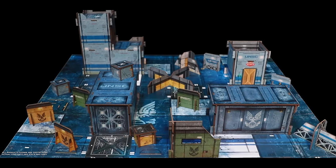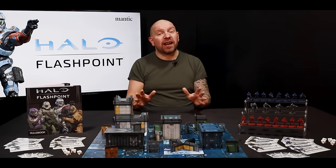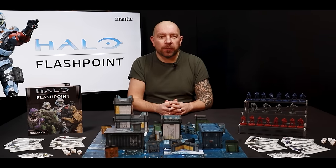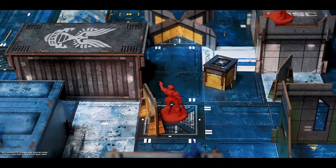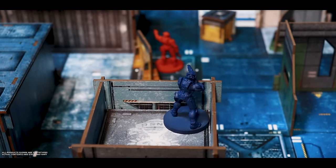Your Halo Flashpoint battles take place on a two-foot by two-foot arena board that fits perfectly on most tables, whether you're at home or at your local gaming store. This is a three-dimensional game where height and cover bring huge tactical advantages to players who use them well.